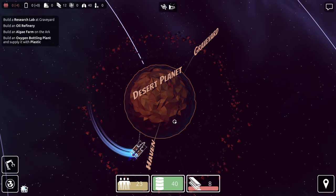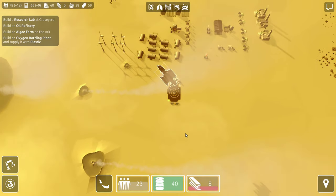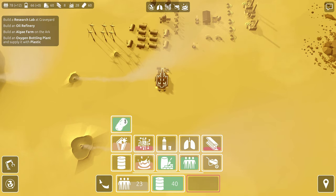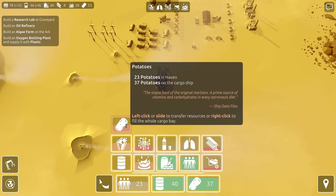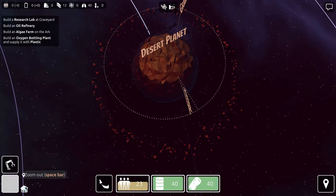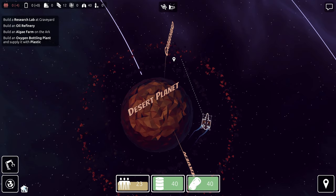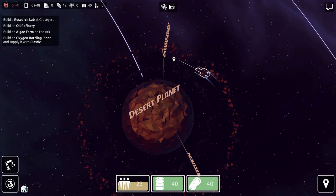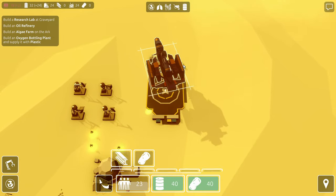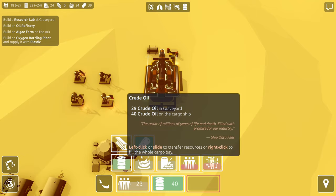Get back to Haven, drop down. Give these guys the steel, give me the potatoes. We're going to make a potato run back over to the other base — back over to Graveyard to drop down the potatoes. Then go back to Haven, pick up the steel, and then go back over to Outland. Drop off the potatoes. There you go.